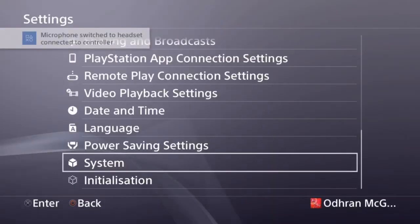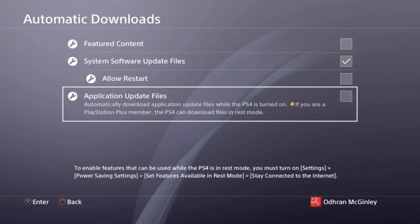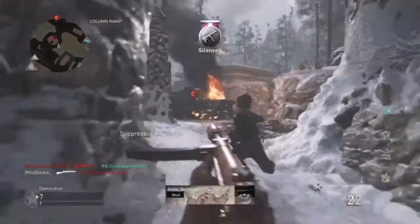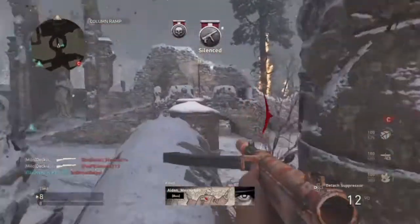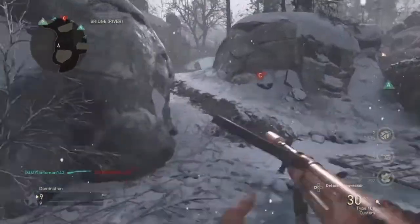The next tip: go back into Settings, scroll all the way down to System, and click on Automatic Downloads. You don't want downloads running while you're playing because that slows down your internet a lot. Turn off 'Application Update Files' and 'Featured Content' — untick both those boxes. You can leave the automatic download in rest mode on, so games download while you're not playing.